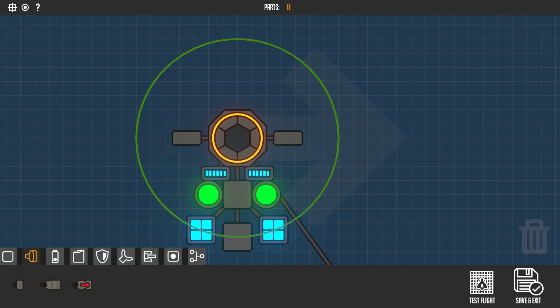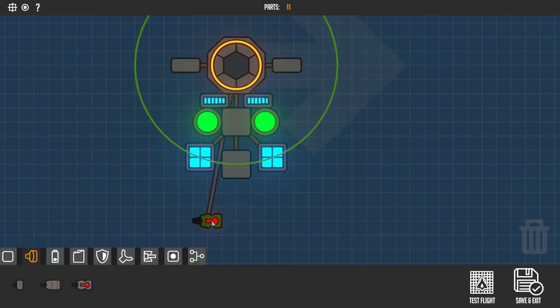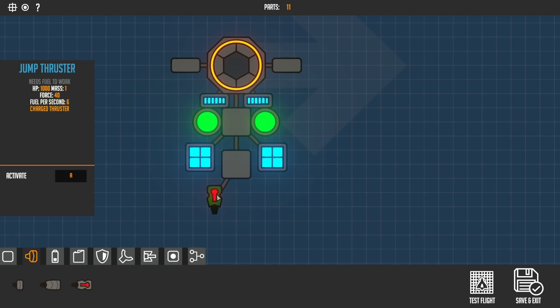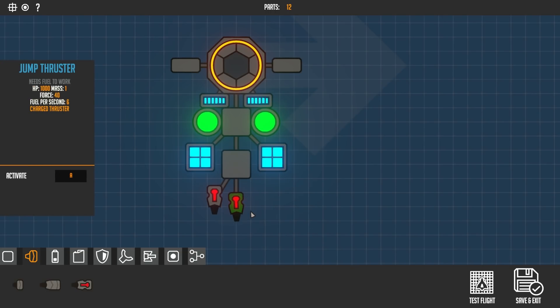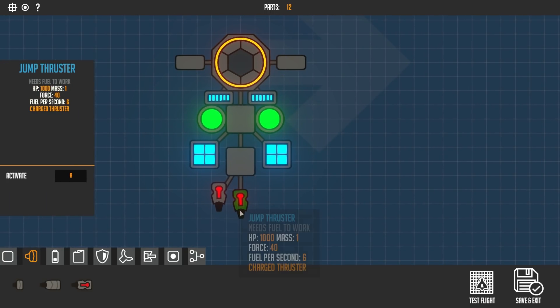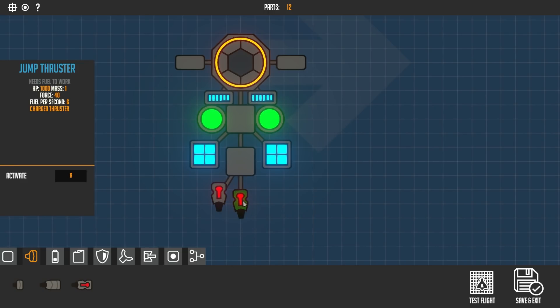Now we can add some thrusters. We're going to go to the back one, place that, turn it around — there we go. Grab another one — you can actually move that whole block at once, but we just want to place the next thruster. It looks slightly off-center but I'm not sure. So I'm going to press S to activate — actually let's make that W.